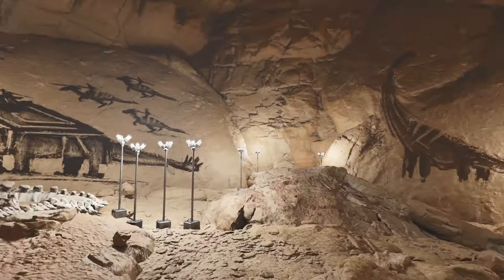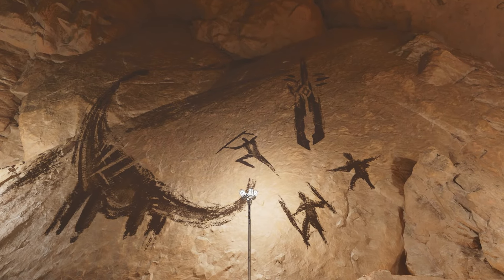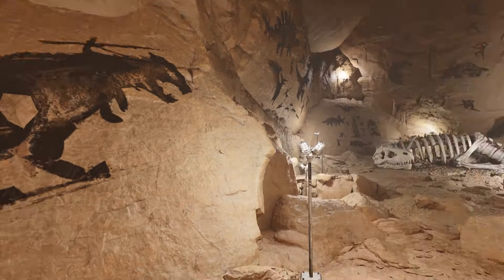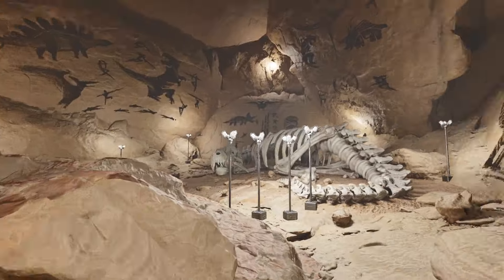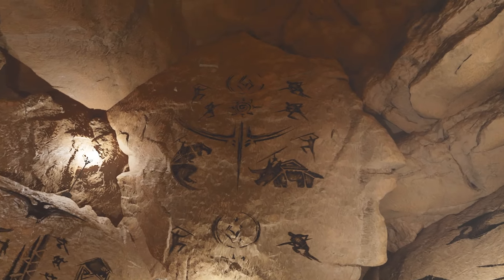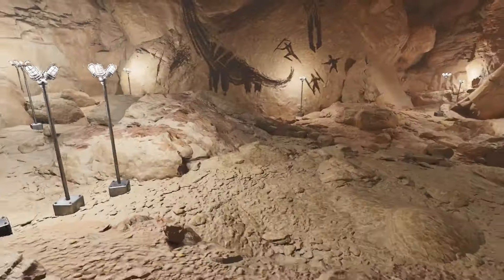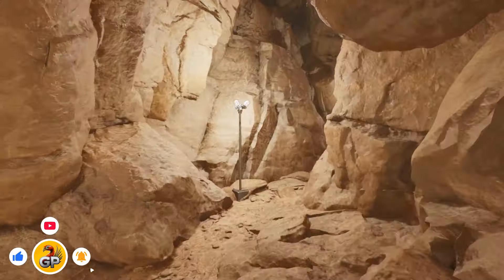I thought this is a pretty cool find and a nice little easter egg. I assume you can build in here on officials but I'm not certain and there's not a lot of space either. I looked around but there's no secret explorer notes or anything from what I could see. Are there any more hidden caves like this on Scorched Earth? I honestly don't know — if you found any, let me know. It wouldn't surprise me if we find something similar on Aberration as well. Maybe we'll find out this summer. Let me know what you think of this. Thanks for watching and subscribe for more.